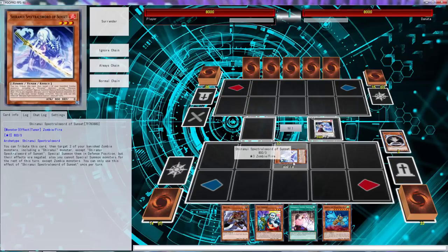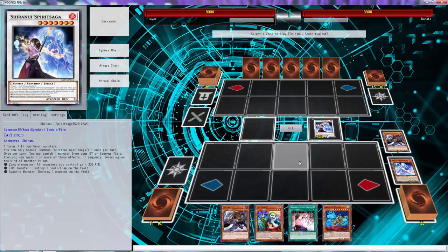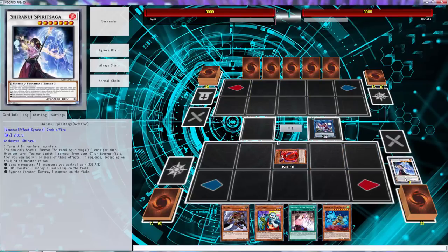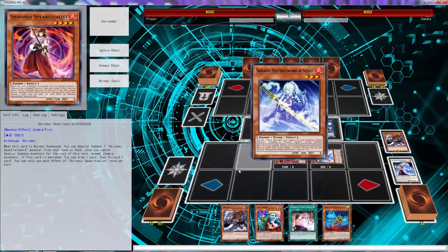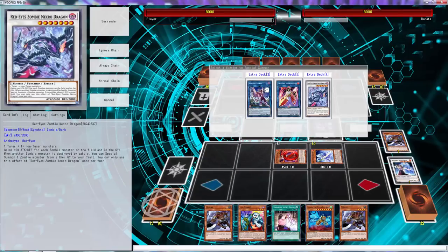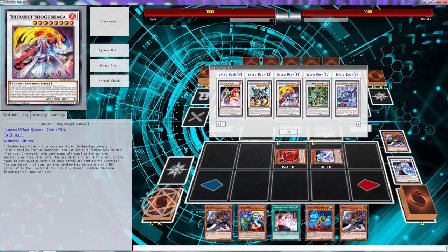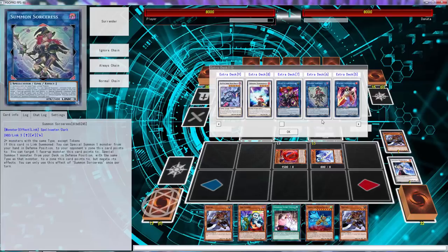Oh my god are we actually going to be able to make a great play with this? We are - we're going to use Sunset, we're going to grab back Spiritualist and Mizuki. Look at the synergy folks, look at the synergy - that's kind of like a two-card combo right there. So we can use these two to go Sucker - we can only special summon it once per turn but that's fine, we just need that free draw. We can also go Splendid Saga - fire monsters can't be destroyed by battle, and synchros cannot be destroyed by card effects.